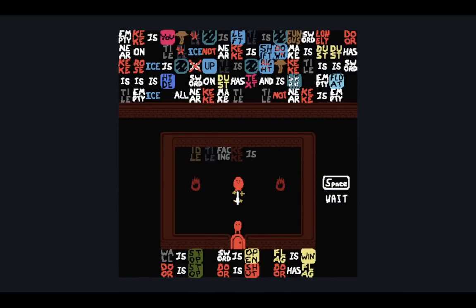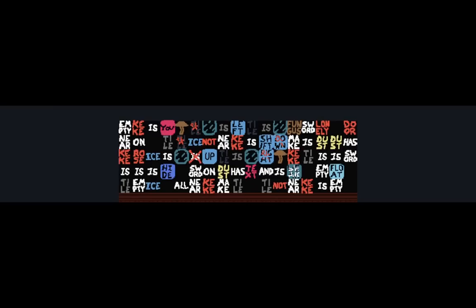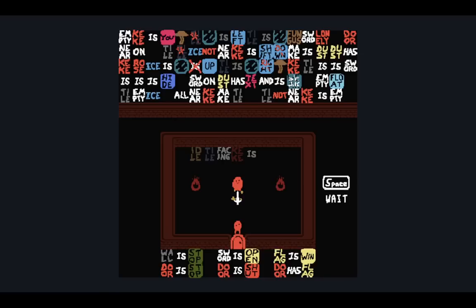So in this pack, there's a lot of rules text at the top obviously. You're not really meant to read all this. Instead, this pack is really much more about experimentation and using all those rule texts to emulate Zelda mechanics.